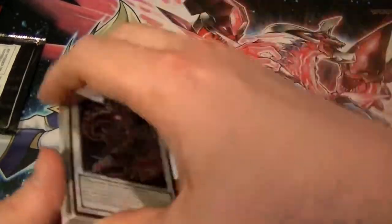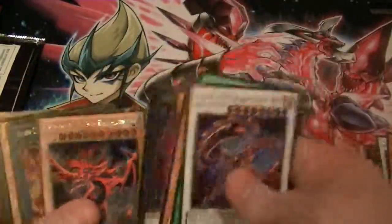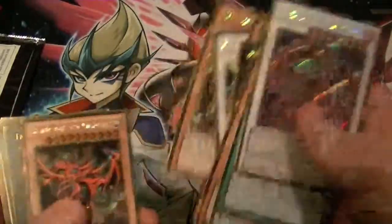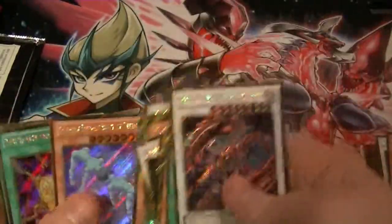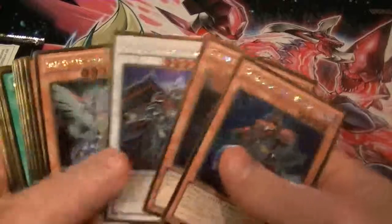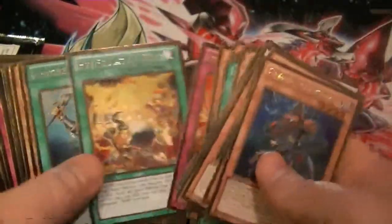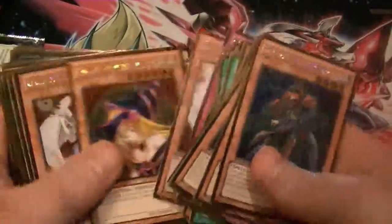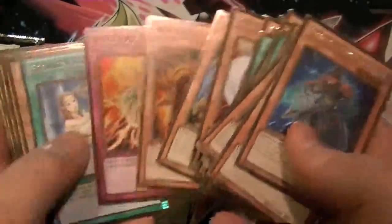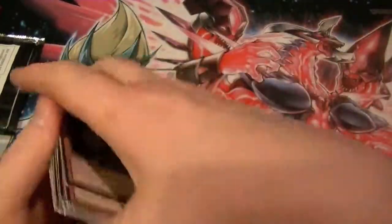Alright, here's a quick recap of what was pulled from box number seven. We got Beazel, Ancient Pixie, Slifer, Ghost of a Grudge, Ra, another Slifer, another Pixie Dragon. And for regular Golds: Mirror Force, Tinky, Rota, Honest, Mirror Force, Dark Magician Girl, Lightsworn stuff, Torrential, Dress, Ryza, Tiger King — so yeah, a lot of good cards again!